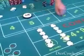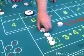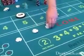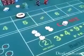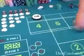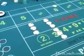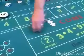If your point is a 5 or a 9, there are 6 ways to make a 7 and 4 ways to make a 5 or a 9, so the true odds are 3 to 2. For the 4 or 10, the true odds are 2 to 1. You've got 3 ways to make the 4 or 10, and 6 ways to make a 7. The math works.